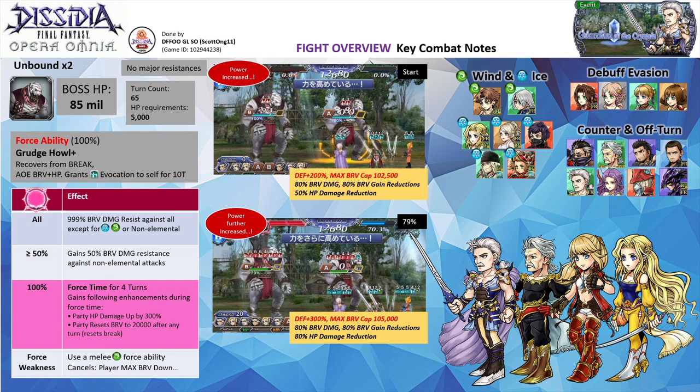Like most other Shinryu fights, the boss gains increased brave damage and resistances at the start of the fight and at the 79% HP threshold. Bringing a support like Lunafraya, Sherlada, Aeroth, Ramza, or Selpha that grants damage boosting aura will make your fight easier. As the boss gains a substantial boost to their defenses with the auras, it is important to inflict debuffs that lower their defenses.